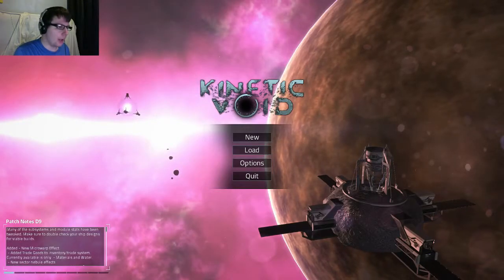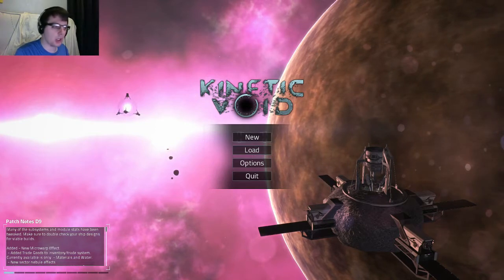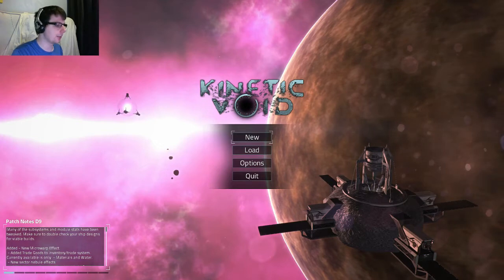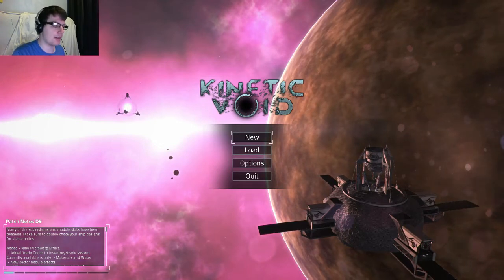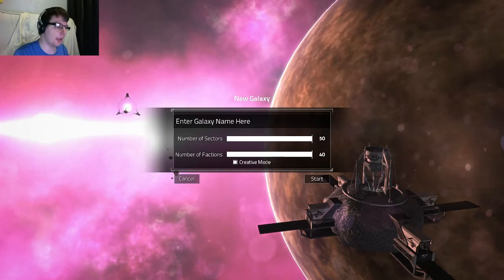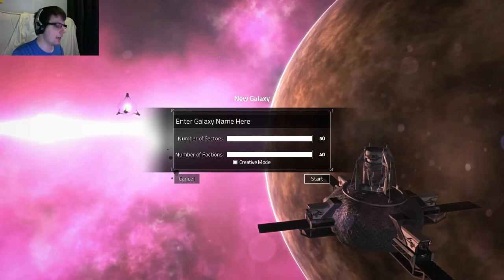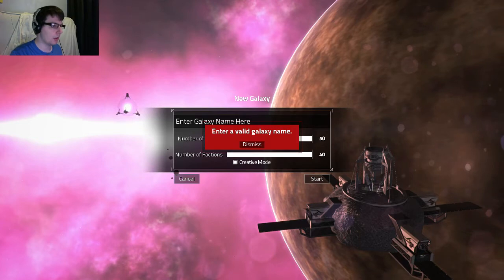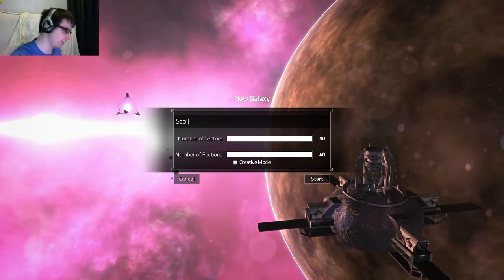Hello all, Scott here. Welcome back to Let's Play Kinetic Void. This time around I'm gonna show you the creative mode. There's already tons and tons of designs created by various players on the Steam Workshop, so I thought I might as well jump in and maybe load a few or even try and create one myself. It's very much the same as the non-creative mode, but it allows you to build ships with an unlimited amount of parts.